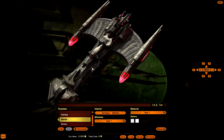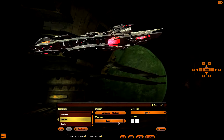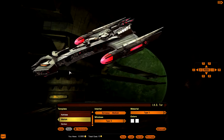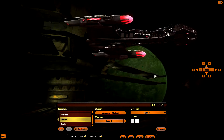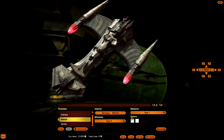Window type one is displayed here. Let's also look at window type two and window type three. I'm going to go with window type three for this particular ship — I really like how it looks with this template.